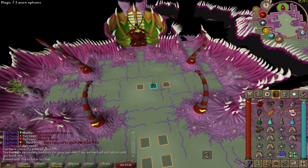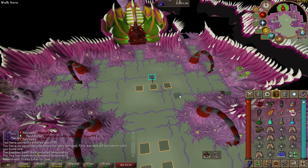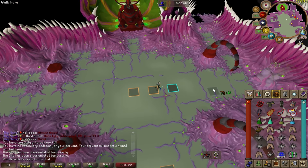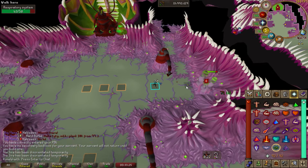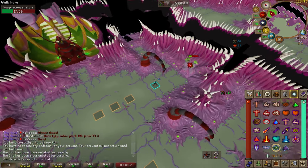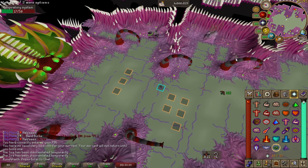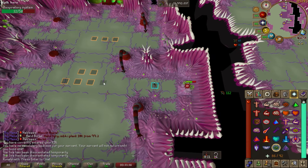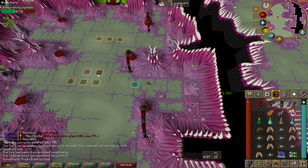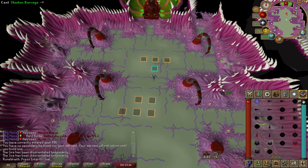Now I'm going to walk you through an example fight in my low level gear. This isn't a perfect Sire kill, but it does go to show that even in mid level gear, this is a very achievable boss to farm. I start off by using my Shadow Barrage to stun all of the tentacles and then proceed to start killing each of the respiratory systems with my blowpipe. I'm keeping an eye on the timer in the bottom corner of my screen — you can see I've got five seconds left, so I know exactly when I need to recast my Shadow Barrage.